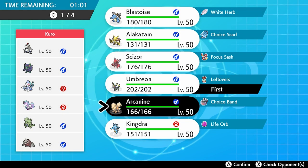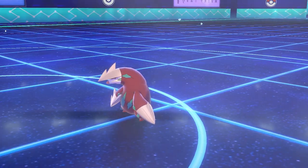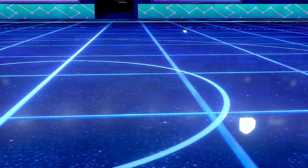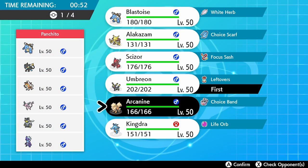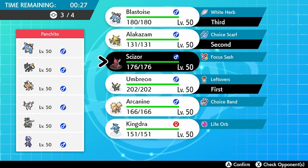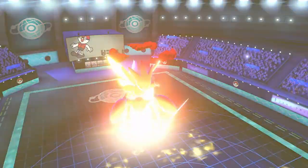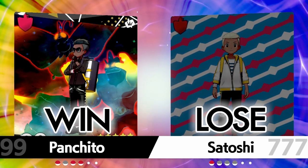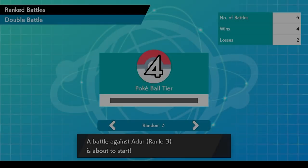Trying to recover from our first loss, we move swiftly to the next opponent running a team of Galarian Ponyta. We get back to winning ways quickly and pick up a win, taking our record to four wins and one loss. Things going super well — but we quickly run into another tricky opponent who throws a G-Max Urshifu team at us, which unexpectedly overwhelms us, handing us a second loss and taking our record to four wins and two losses.